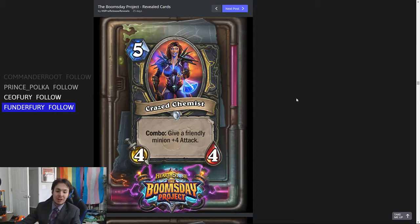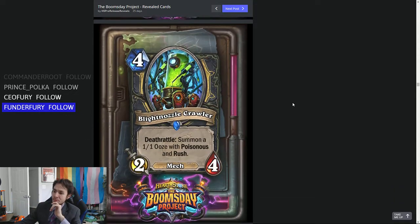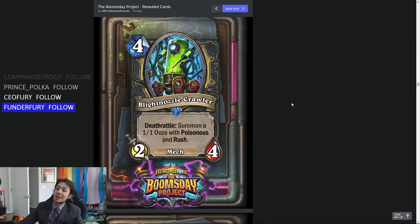Maybe I'm just thinking back to when Dark Iron Dwarf was considered overpowered — it was a 4-4 for 4 that gave something permanent plus 2 attack. They nerfed it to give plus 2 attack only this turn, and now that's super weak. But I think the Crazed Chemist could be good.